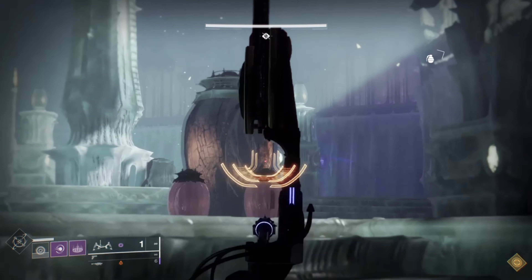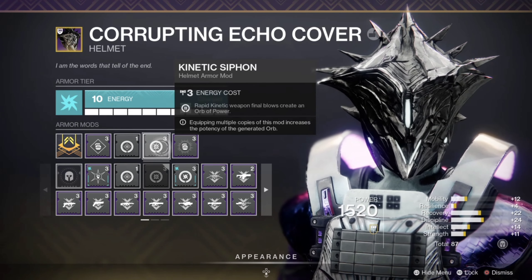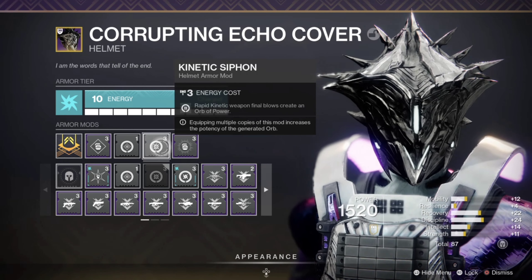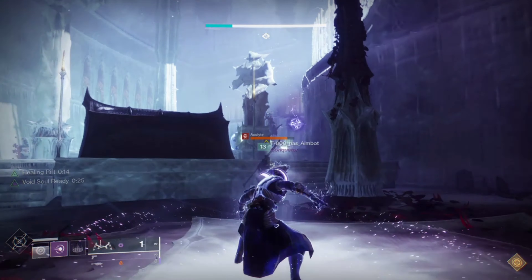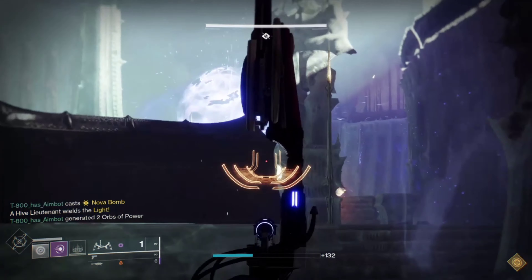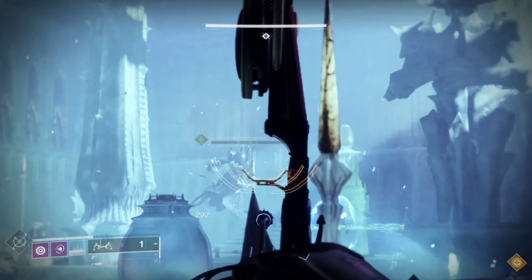There will be a screenshot with the full build so you can slot it in. We've got Elemental Ordnance — kills with your grenade spawn a void elemental well. Kinetic Syphon — rapid kinetic weapon final blows create an orb of power, which needs to go on the helmet. Harmonic Syphon — rapid weapon final blows matching your subclass also create orbs of power. On the gauntlets we've got Font of Might, giving an extra 25% damage buff stacking with the Mantle of Battle Harmony, because Font of Might stacks with everything in the game.